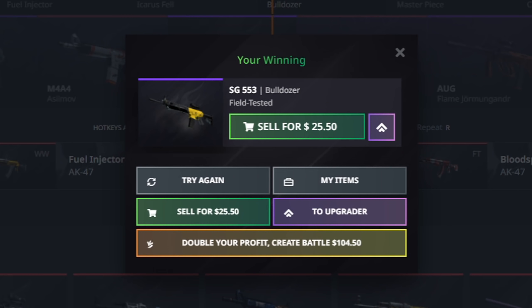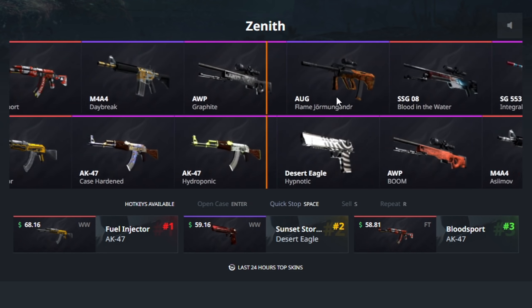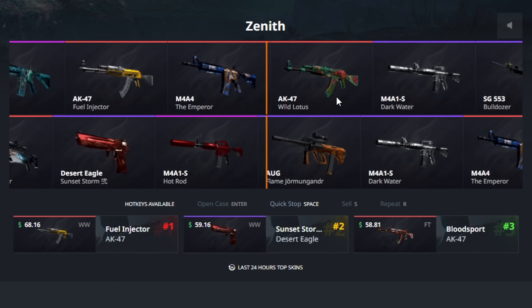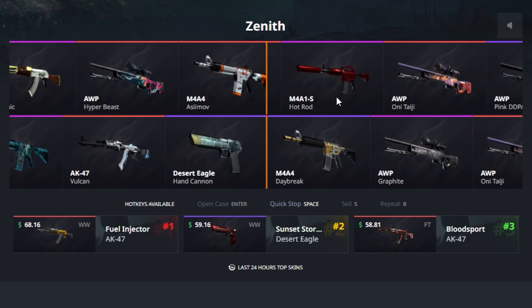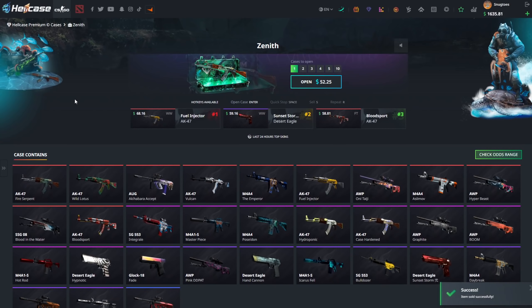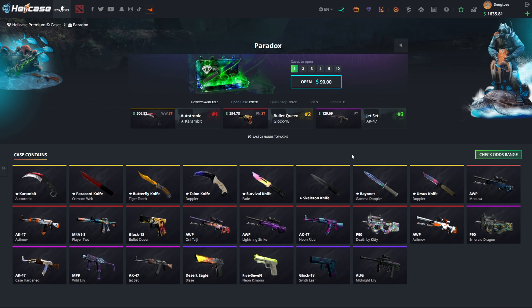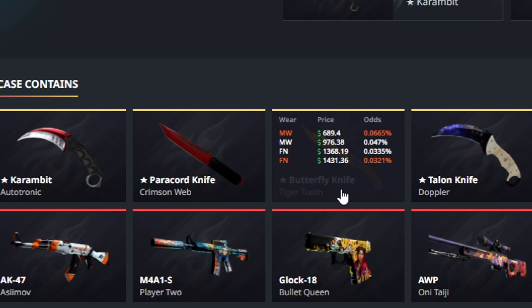Giving it another go — two Bulldozers, one for 25 and one for 20. Running it back one more time. We lost 50 right there. Let's see if we can make the 50 bucks back. Come on Zenith case — never mind, I don't think this is my case. Moving on.